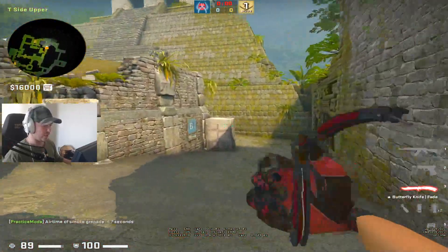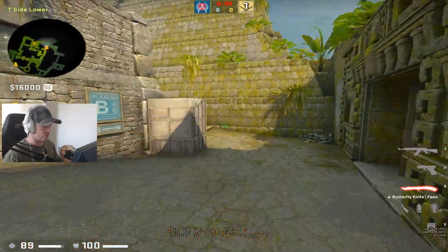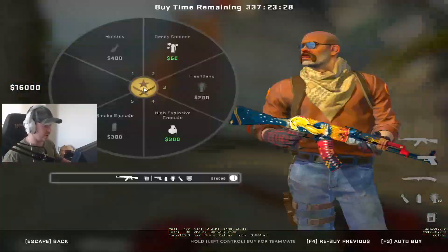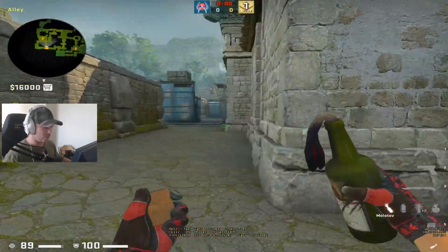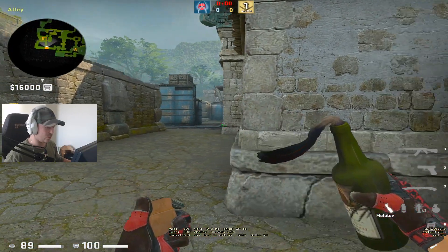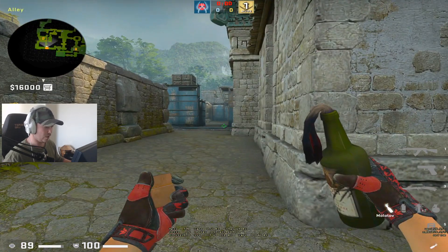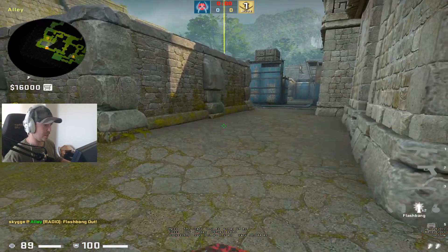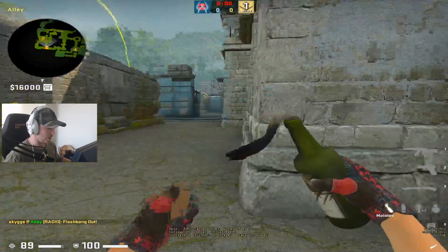I think that's it for the T-side nades — these are the most common nades that most teams are using and that you can use to your advantage. Now I want to show some CT nades, and this is where you need to use the double click from the description — it's really good for all maps. Sometimes you need to do a flashbang instant with double click on some maps, so it's really nice to have.